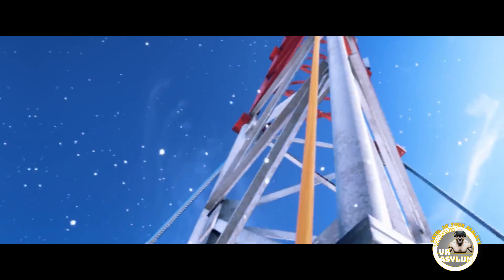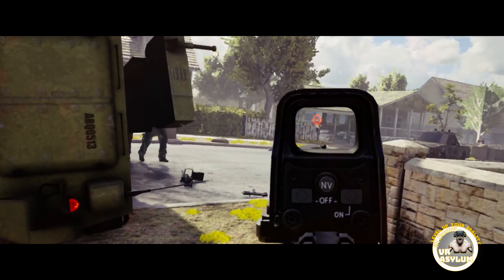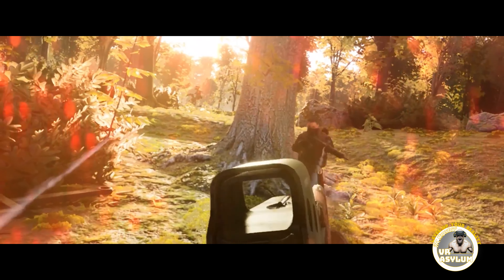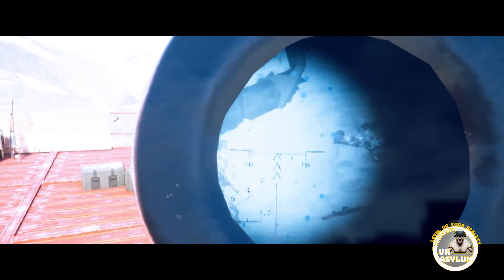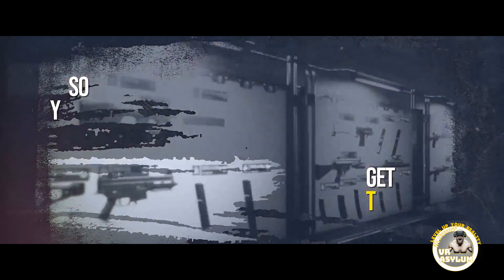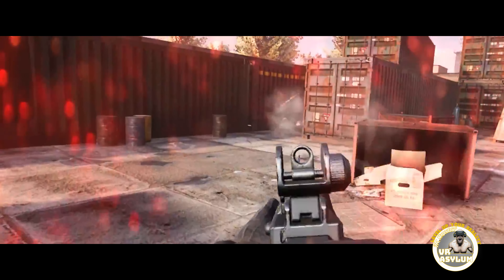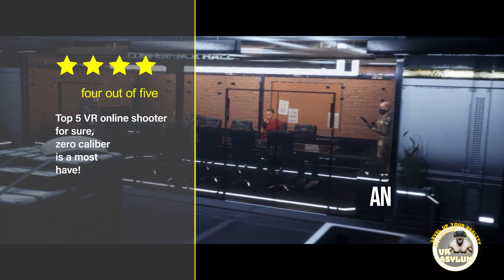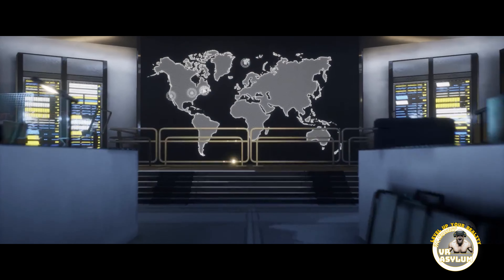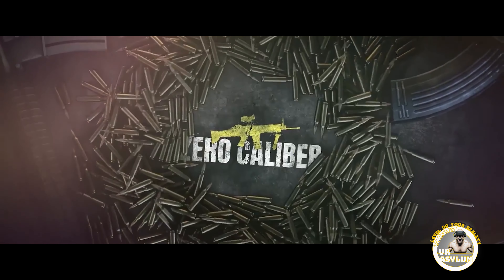Master a massive arsenal of 40 realistic weapons, each meticulously modeled after real-world counterparts. Unlock over 100 attachments to customize your weapon loadout for any mission — scopes, grips, lasers — tailored to match any play style and crush the opposition. Zero Caliber is 20% off and can be found on the Steam store.